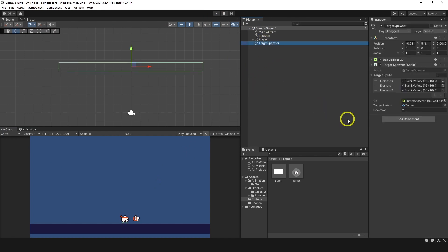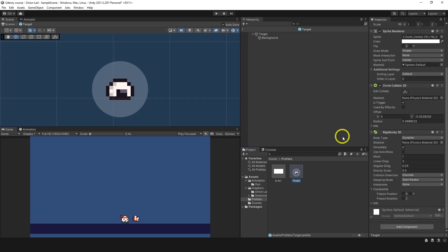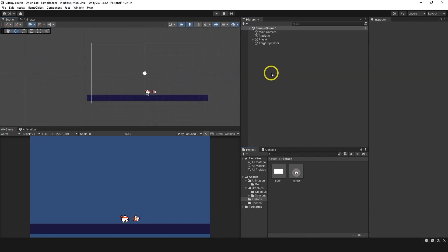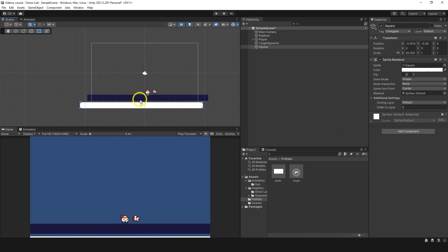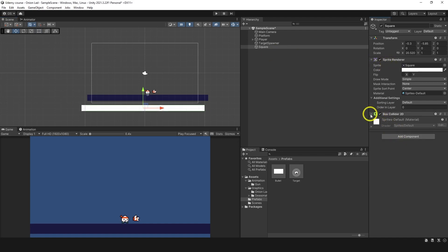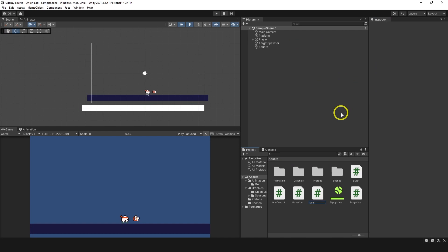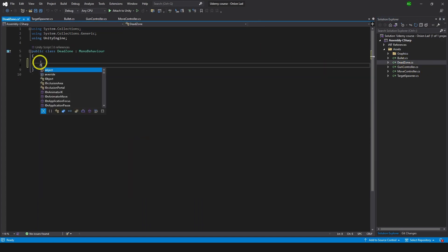Now I want to make the player lose the game if they don't kill sushis that pass below the ground. There are many ways - putting a script on sushi or checking score - but I want something simple: another box collider placed below the scene, not visible, set as a trigger. Then create a new C# script called 'DeadZone'.